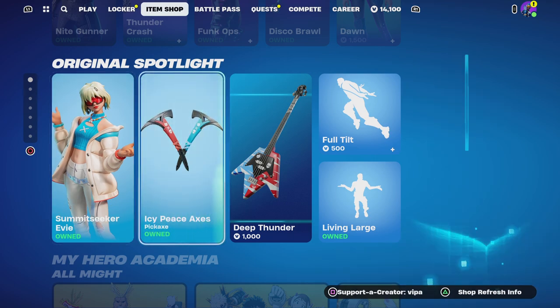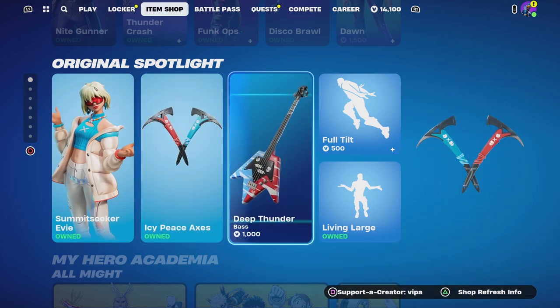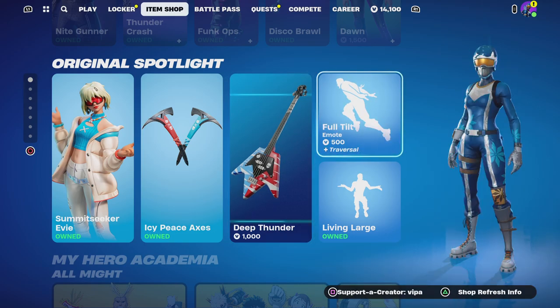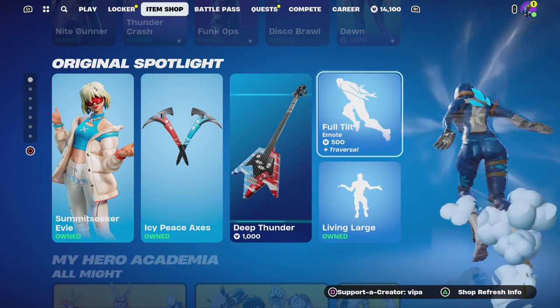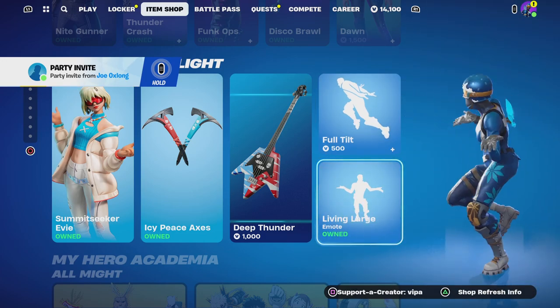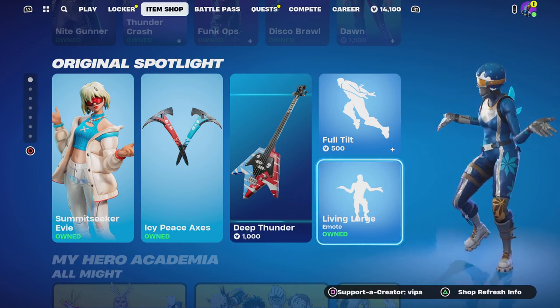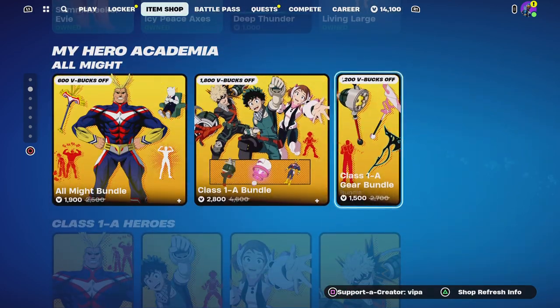Let's see what else is in the item shop. The Summit Seeker is still here, ICP Saxes Deep Thunder pickaxe, the Full Tilt emote as well - the Full Tilt emote is pretty cool. Living Large is one of my favorite emotes in the game.